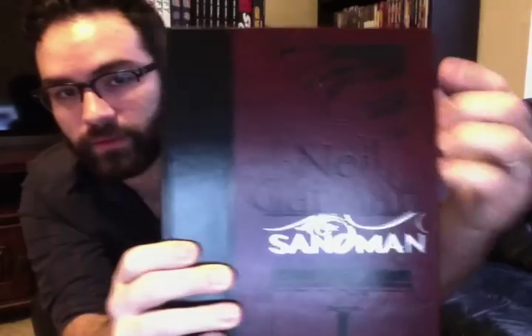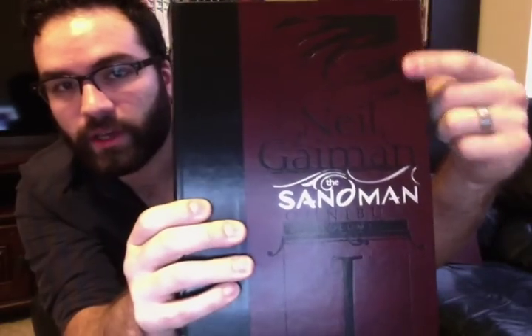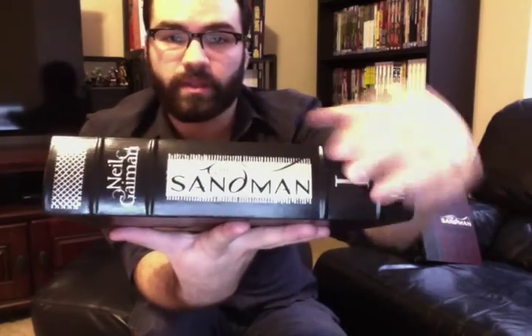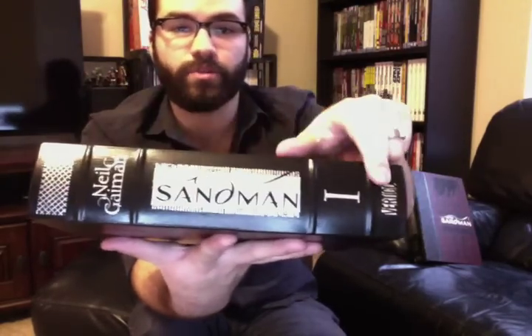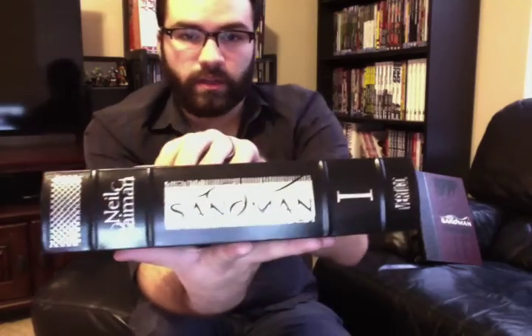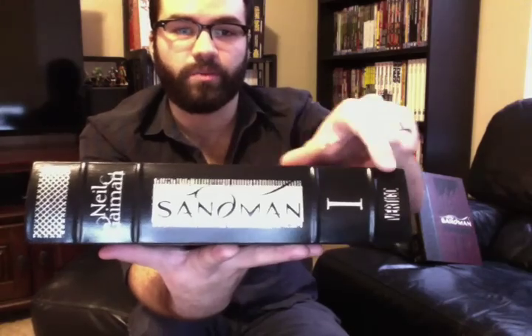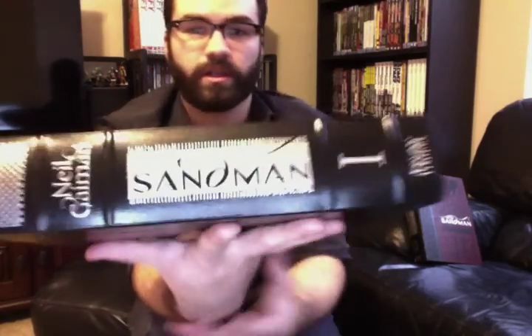There's Dream right here — 'Neil Gaiman's The Sandman Omnibus.' On the spine it looks like a leather wrapping with nice tubing on there. 'Neil Gaiman, The Sandman, Volume 1, Vertigo' is all embossed in silver ink. There was another edition of the book published that was silver with black ink on the side.